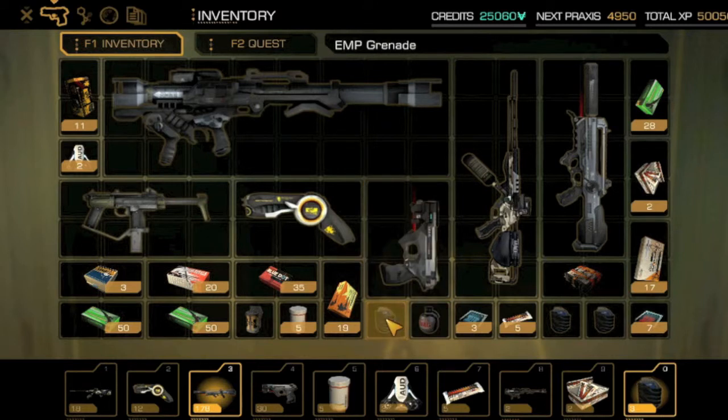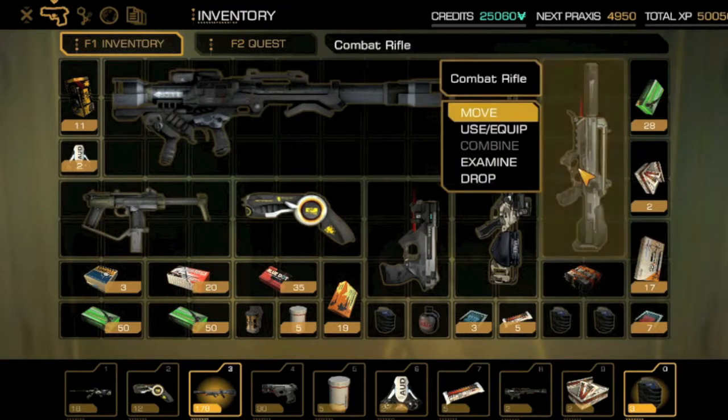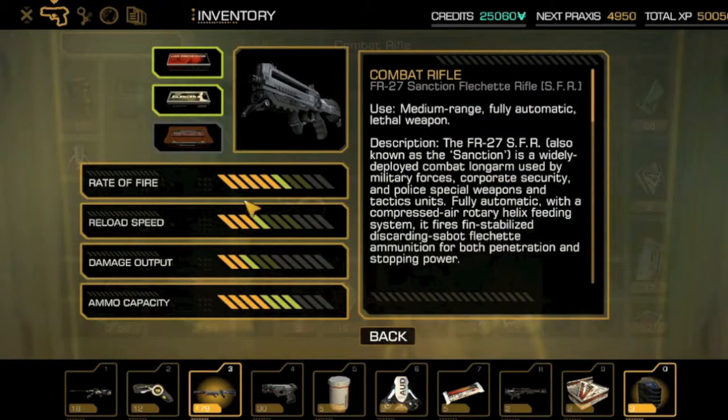So here is the key weapon: EMP grenades. I've got a trio of them, and my main weapon in this fight is going to be my combat rifle, which I've pretty much given every single upgrade I can find since the beginning of the game.